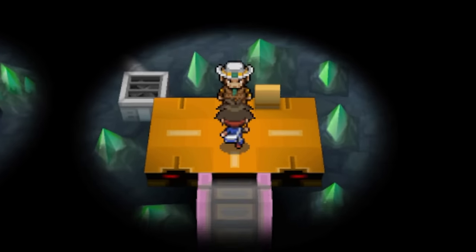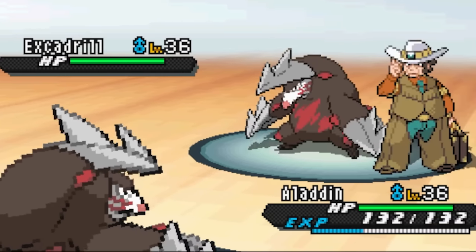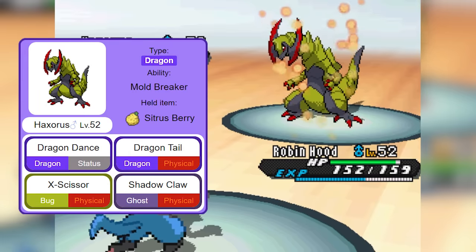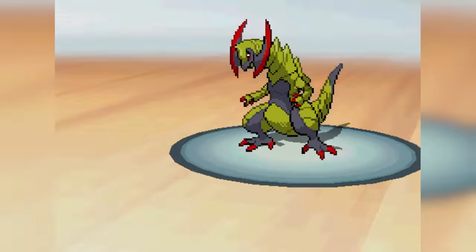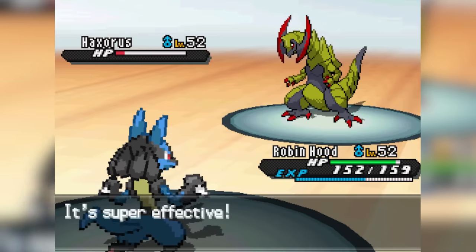The next major potential run-ender isn't actually until the fifth gym leader, Clay. It can be really difficult to find a guaranteed counter to this guy or an easy way to kill him before he kills you. After that, you've got Drayden with the first of actually two Dragon Dancing Haxoruses in this playthrough. This one is a little less scary than the next one because his main attacking move is Dragontail, which has negative priority, so it kind of counteracts Dragon Dance's speed boost. But if you aren't prepared, he can still nail a huge chunk of your team.